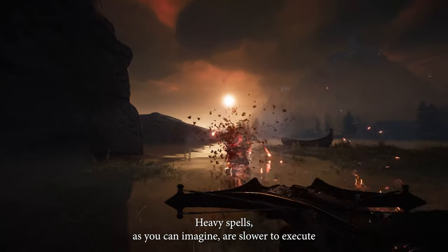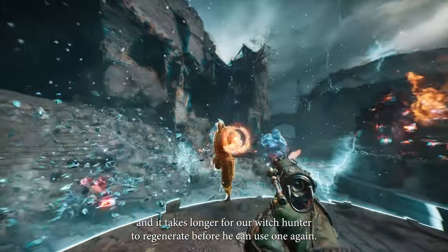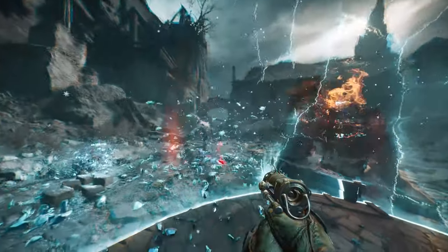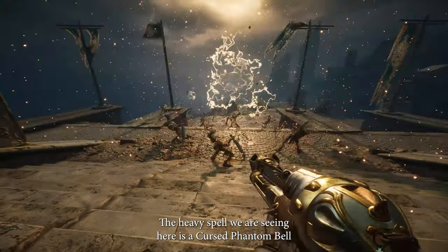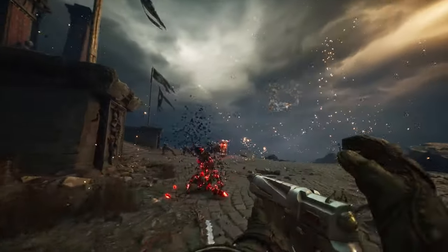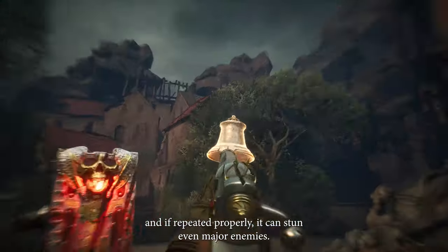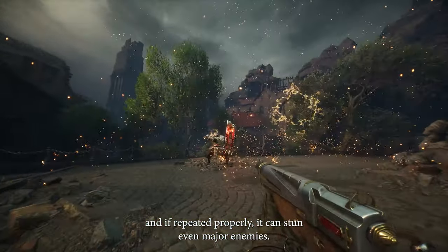Heavy spells, as you can imagine, are slower to execute and it takes longer for our Witch Hunter to regenerate before he can use one again. The heavy spell we are seeing here is a cursed phantom bell that you can ring up to 3 times with your bullets. Ringing the bell stuns all nearby minor enemies and if repeated properly it can stun even major enemies.